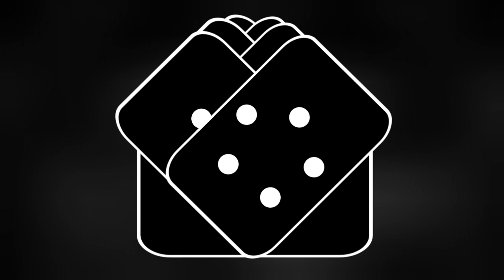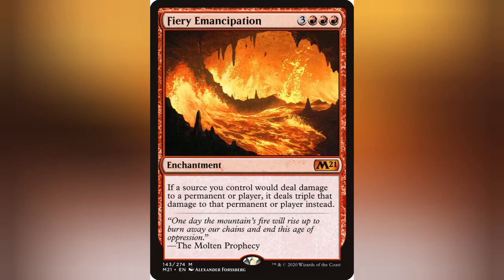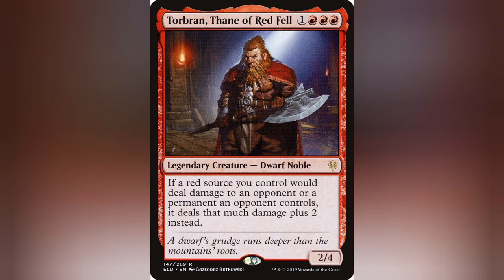Today I'm gonna be discussing another ruling that can really screw with people, and up until recently I had greatly misunderstood — and that's Replacement Damage Effects. What am I talking about? Cards like Fiery Emancipation, Angrath's Marauders, and Torbren Thane of Red Fill alter the damage that your sources deal by either multiplying it or adding to it. So let's jump into this and figure out how all of this actually works.